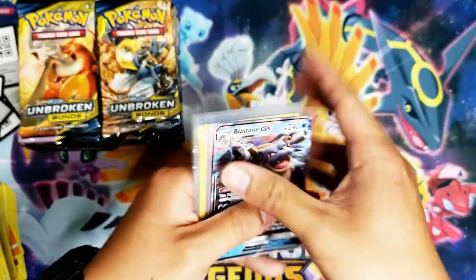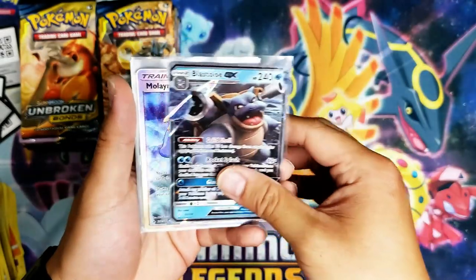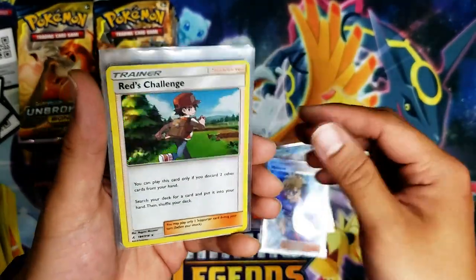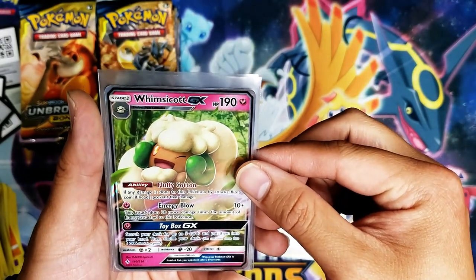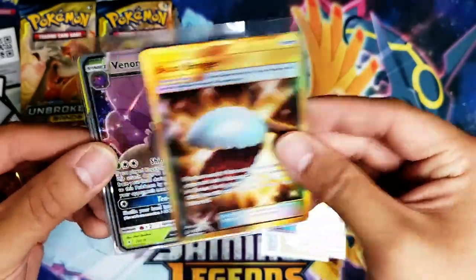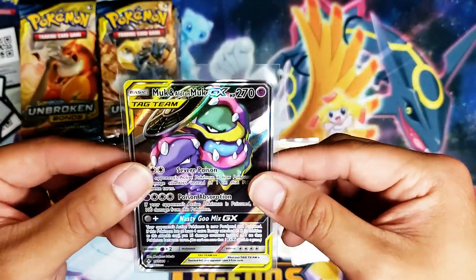First box highlights — got the Blastoise that I dropped, then Melanie, then Red's Challenge holographic, along with a Whimsicott GX, a Beast Bringer, a Venomoth GX, and a Muk and Alolan Muk GX tag team card. Seven notable pulls total.